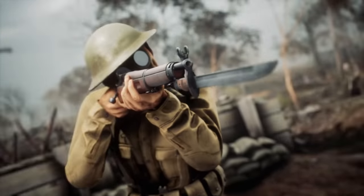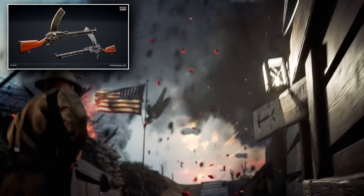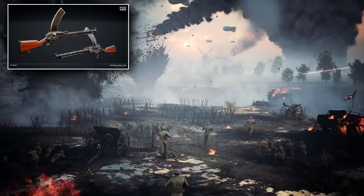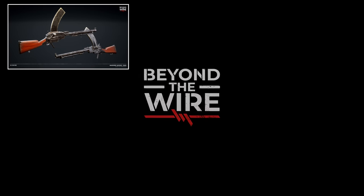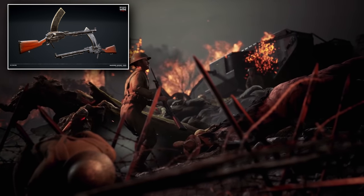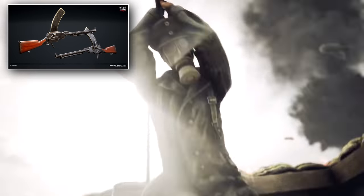Moving on from bolt-action weapons to machine guns. This one is the Madsen machine gun, a Danish creation credited as being the world's first light machine gun to be produced in large quantities. Designed in the late 1890s, the Madsen stayed in service around the world for over 100 years and was adopted by many countries during the First World War. It was an expensive weapon to produce, but its reliability shone through and it was ordered in the thousands — 34 different countries bought it in a dozen different calibers. In Beyond the Wire, it will feature a 30-round detachable box magazine chambered for the 7.92x57mm Mauser round, signaling it as a German weapon.